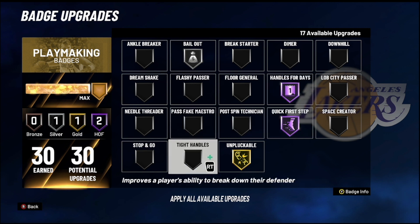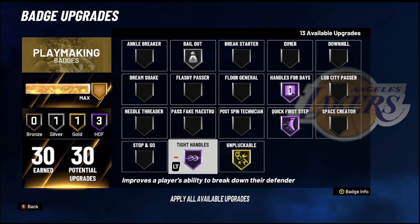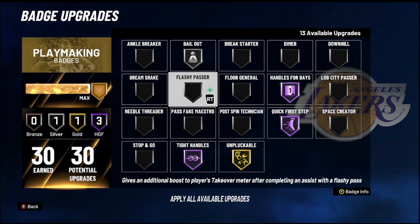The next badge is Tight Handles. I wasn't using this until my guy said it still stuns your opponent and helps you get by them. I tried it and I was definitely getting by my opponents a lot more. If you're a playmaker that dribbles a lot, please consider using Tight Handles — max this out. It still works. The game still needs some buffs for ankle breakers and stuns, but Tight Handles actually works, so add this to your lineup.